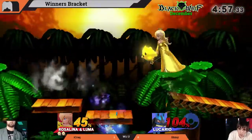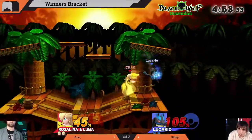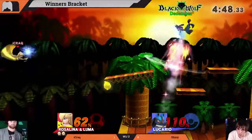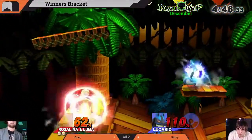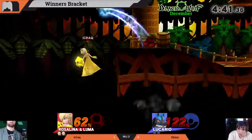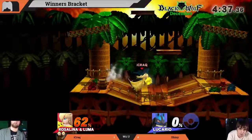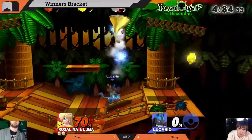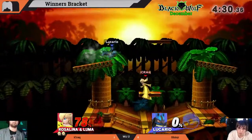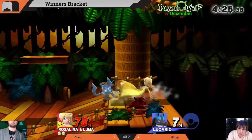Luma is back. iCrack really utilizing those up airs and down airs from Rosalina. Does Lucario's counter hit Rosalina if it triggers against Luma? This is the recovery with gravitational pull — no, that was just a miss. That would've been pretty badass. Luma is down again — that needs to be taken advantage of; you can't play defensively.